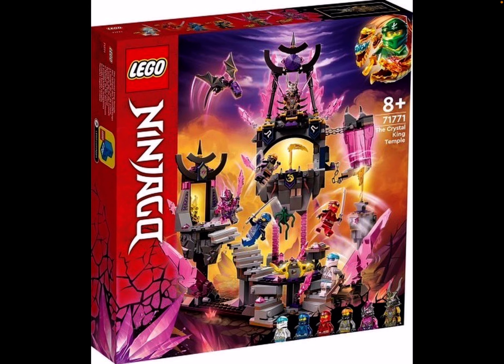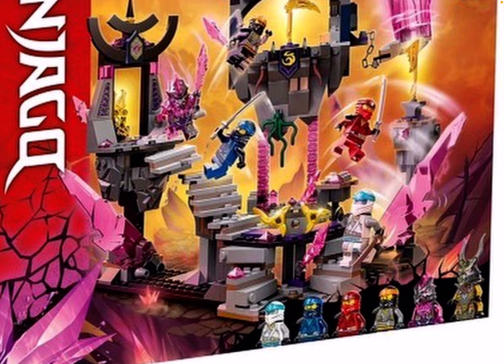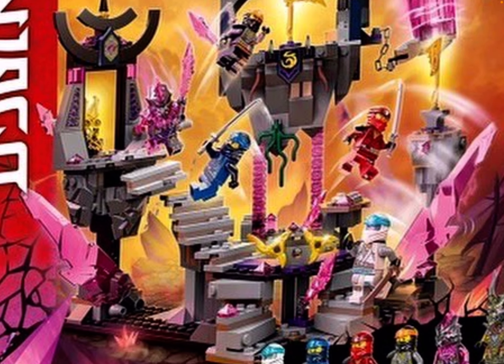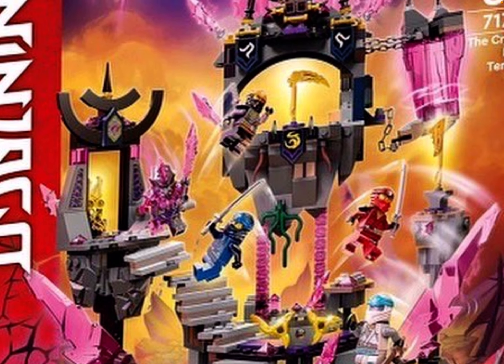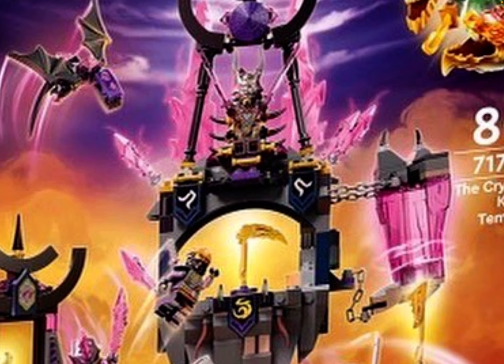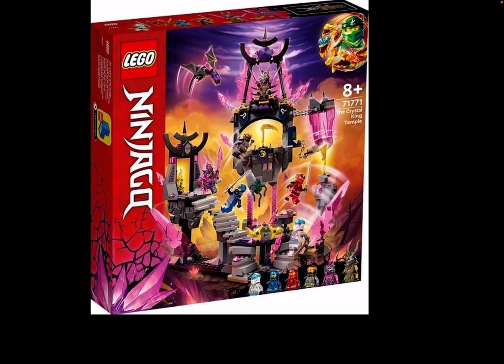We got the next set here: the Crystal King Temple. We got three or four of the ninja and two nearby guys. We got the ninja in the new ninja outfits, the Shuriken's device, and the cypher crates within the set. We also got the Crystal King on the top. First time we actually have the Overlord and Crystal King mixed - the Overlord, Omega, and Omegon mixed. And we got Kai, Heiko, Jay, and Zane in the set.